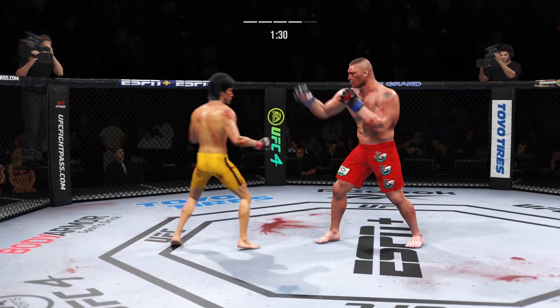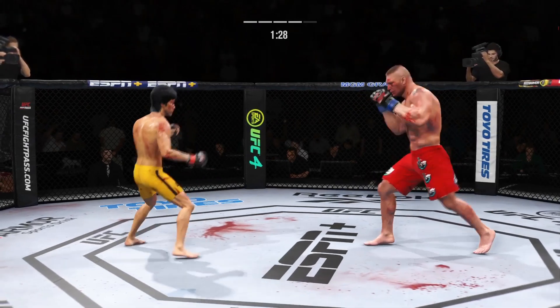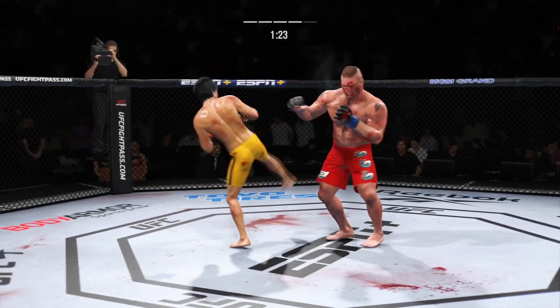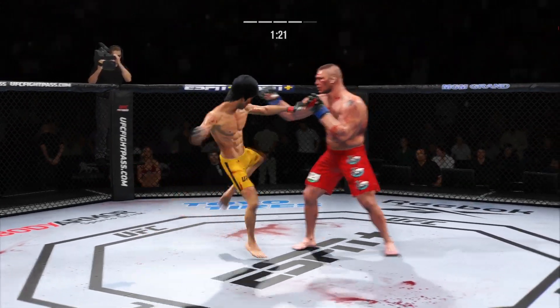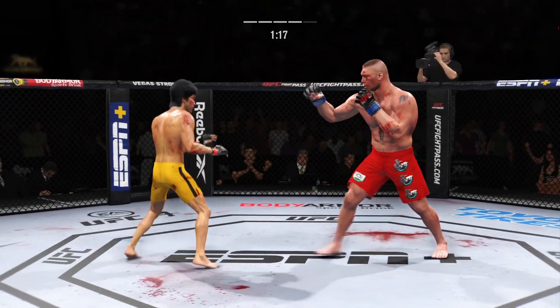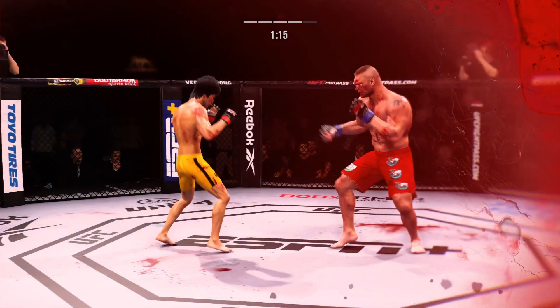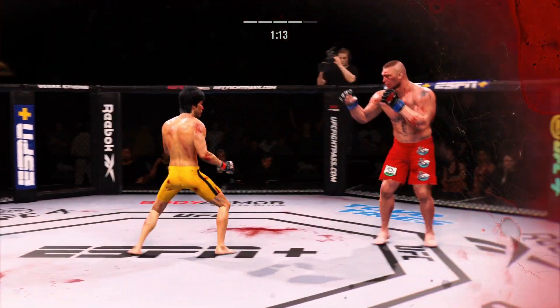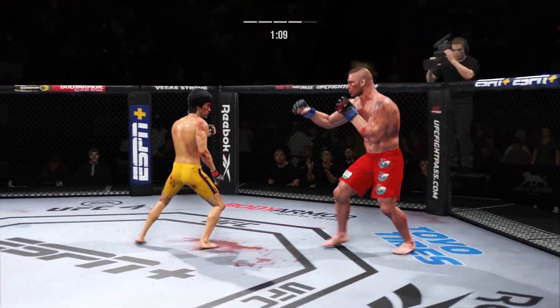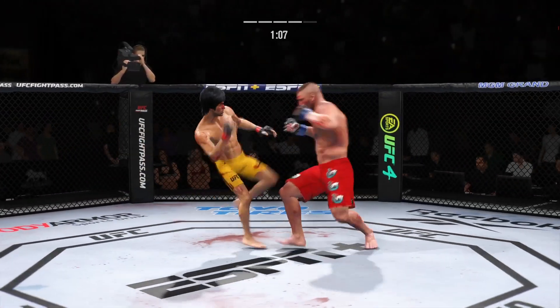90 seconds now to go in the round. Beautiful strike. Sneaky head kick — it ain't Dikembe Mutombo, but he is blocking. Head kick home and now his opponent is in a world of trouble. Such a sneaky head kick — he did not recognize it was coming high, and now he's got to recover.